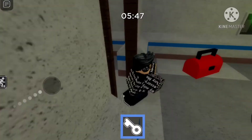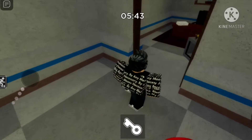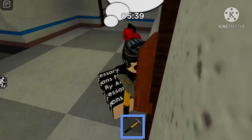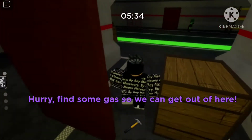Now let's take the white key and use it. Now take the hammer and break the planks. Last but not the least, take the gas and use it.